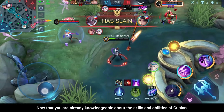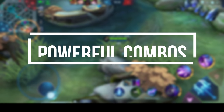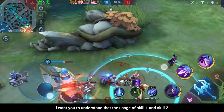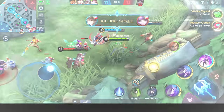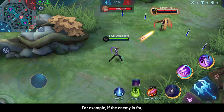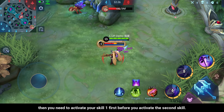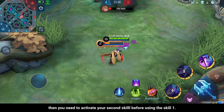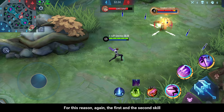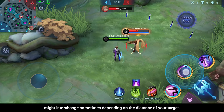Now that you are knowledgeable about the skills and abilities of Gusion, let's dive into his powerful combos. Before I demonstrate, understand that the usage of skill 1 and skill 2 will interchange sometimes depending on the distance of your target. If the enemy is far, activate skill 1 first before skill 2. If your target is close, activate skill 2 before skill 1. So the 1st and 2nd skill may interchange depending on the distance of your target.